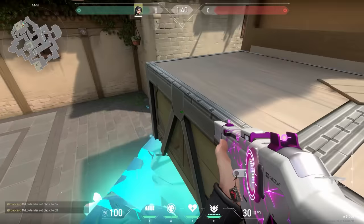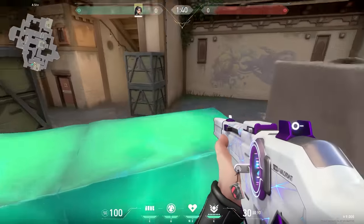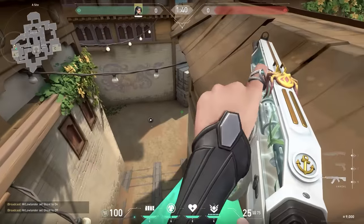The best tip for Sage is that you have to practice your grim walls before you use them in game. Some of these walls are actually pretty hard to pull off, and if you miss your jump during a game you can't use your wall again. So always practice before you use it.